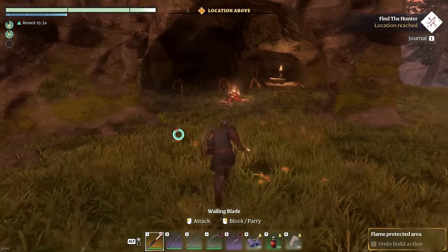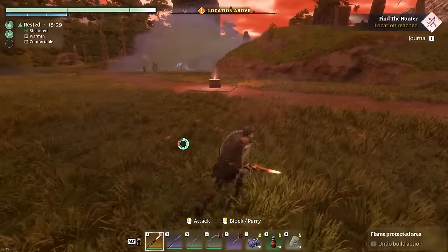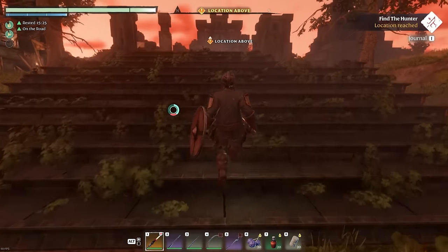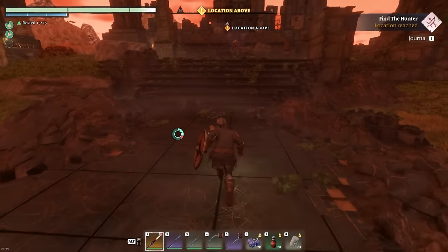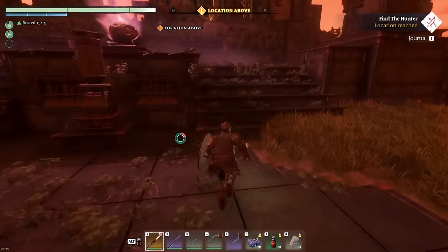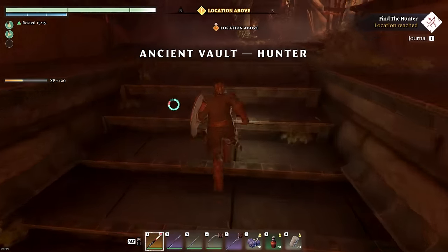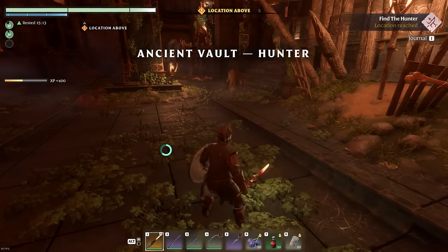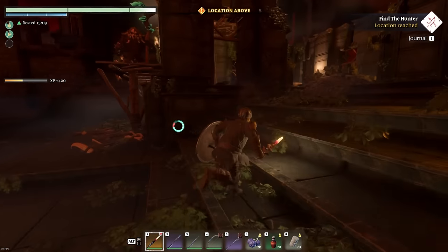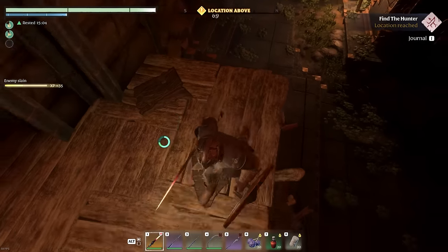Alright, first thing we're going to do is come over here. These guys haven't respawned either. There are some animals of some kind over there you could fight. Let's come into this vault and get ourselves — I think this might be the last NPC I can get. There's a shaman up there that we gotta get first or he'll heal the guy down there.